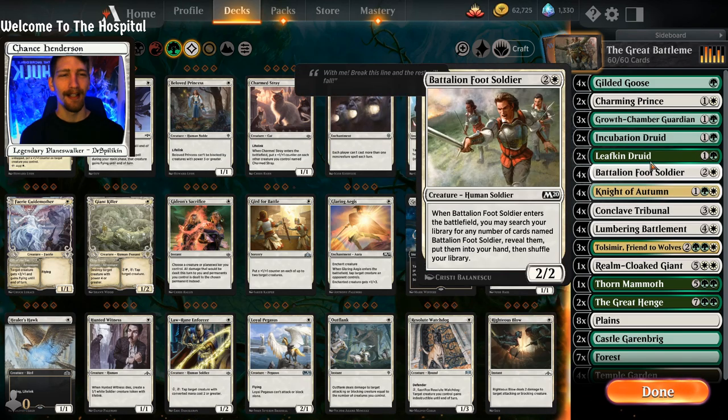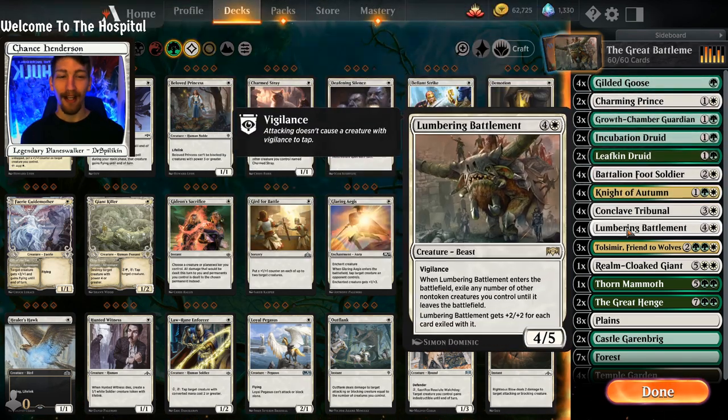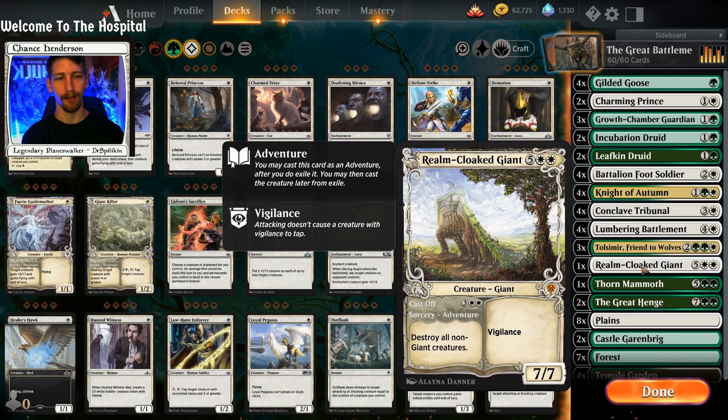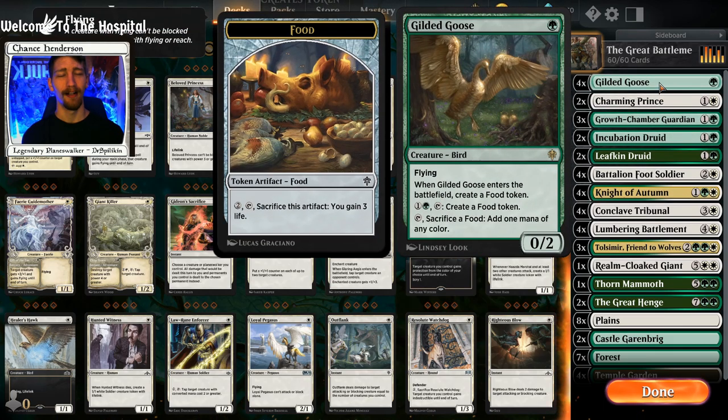I did not mean for that to rhyme. Anyway, Lumbering Battlement has evaded my decks literally forever — I've never made a Lumbering Battlement deck until today. I figured with The Great Henge and some of these new cards such as Realm Cloak Giant, it's actually really, really good.